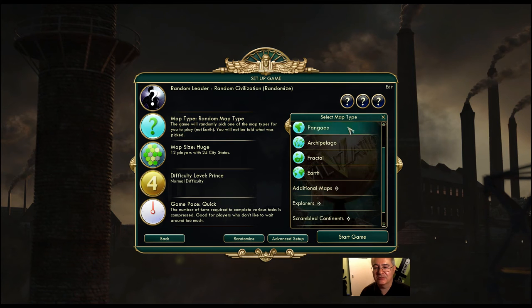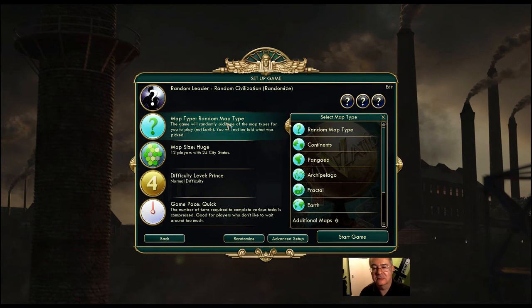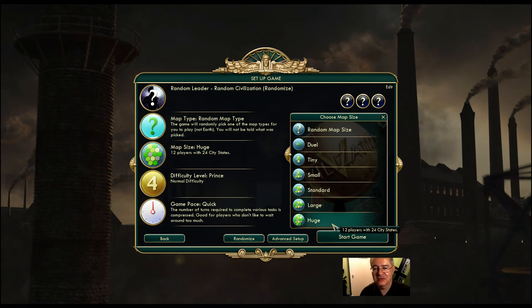Map type - there are lots of map types, not just these but many more. I'm just going to let it choose something. Map size - huge, the biggest in Civilization V, because I don't like starting a game where I'm crammed in with lots of other civilizations nearby and I'm going to have to fight them to break out. So I like to have a bit of room. I prefer peaceful - it's civilization, right? So let's build a peaceful civilization.